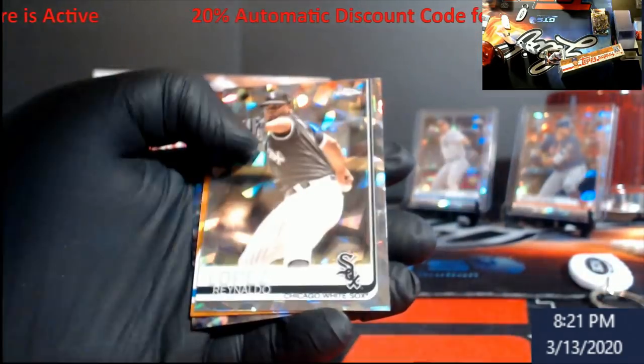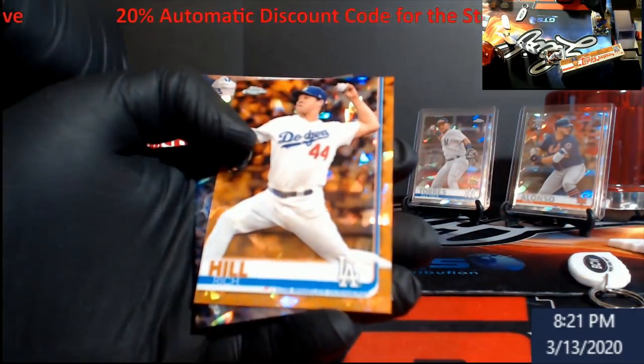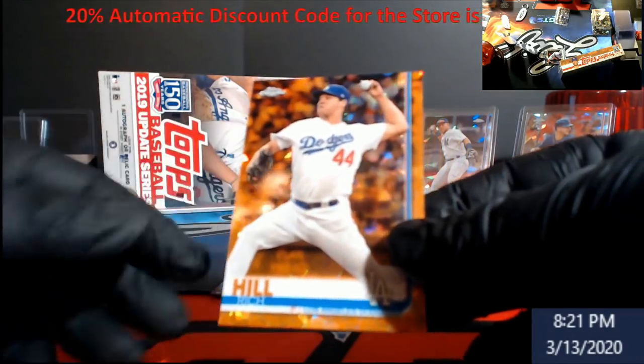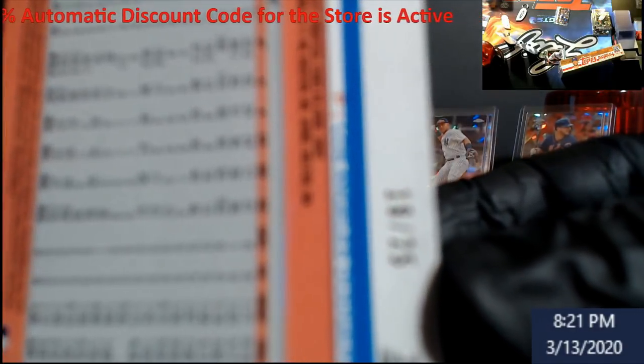Quintana, Lopez — oh I saw the H! Whew, I thought it was going to be Hiura. So we got Rich Hill. This is the orange parallel — out of 25. I wonder why I said 11 earlier; it must have been the autos.